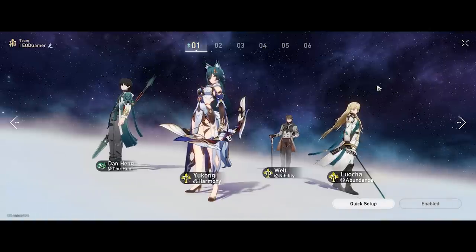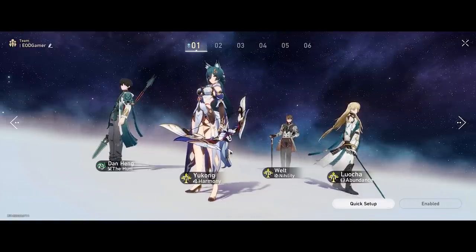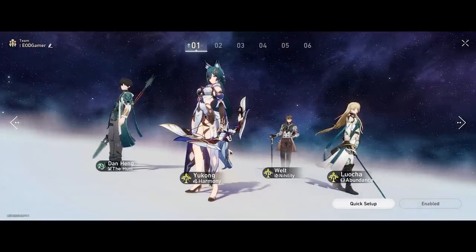The team that everyone will probably be most interested in is a full imaginary team — with a Han/Welt DPS or Imbibitor Lunae, Yukong for harmony providing massive attack buffs, Welt for debuffs to proc the Wastelander 4-piece set, and Luocha as the healer and support. This setup provides damage, debuffs, attack buffing, and sustain — something I really want to explore once the time is right. If you want more team compositions and info on Yukong, I'll have more videos linked on the channel. Thank you so much for watching — like and subscribe!